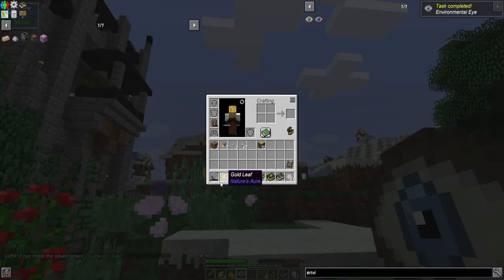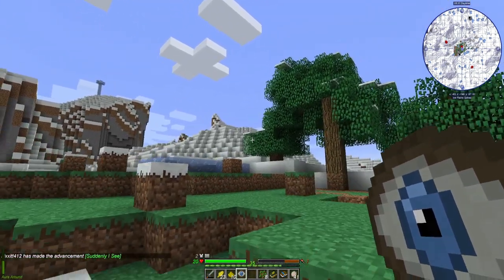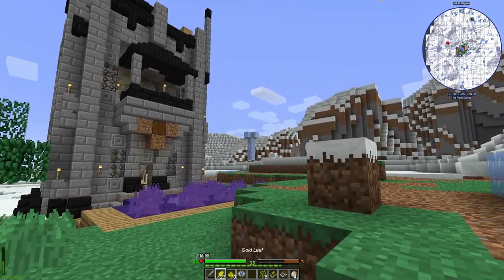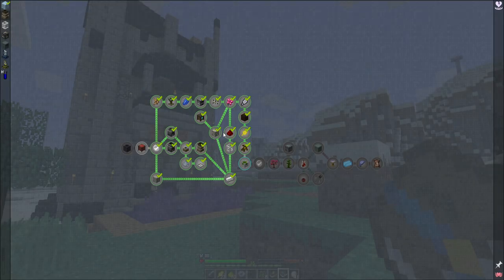It's just an achievement that says 'create environmental eye to see the aura in the area.' Does anyone see any aura? I do not see any aura. Well regardless, that's one quest done - let's check out the next thing.